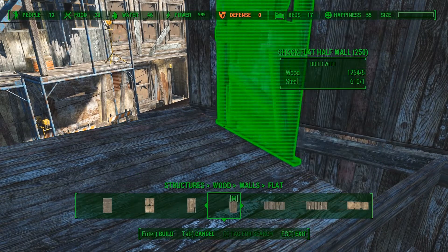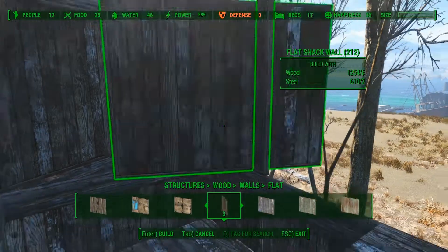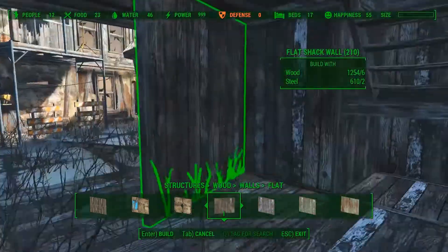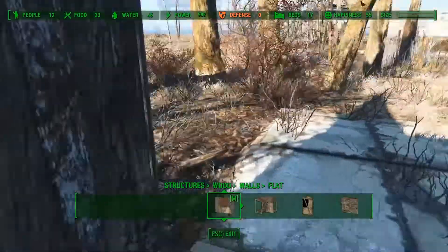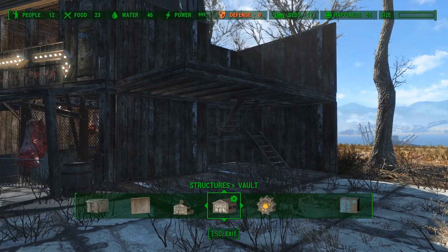Just like downstairs I will use wooden walls to cover up the back side of the building. Time to do the front of the building. For this I use Woody's Wasteland mold.